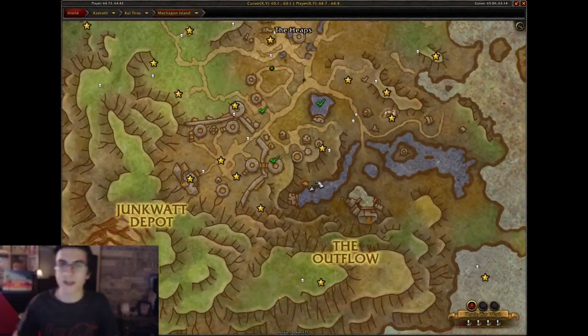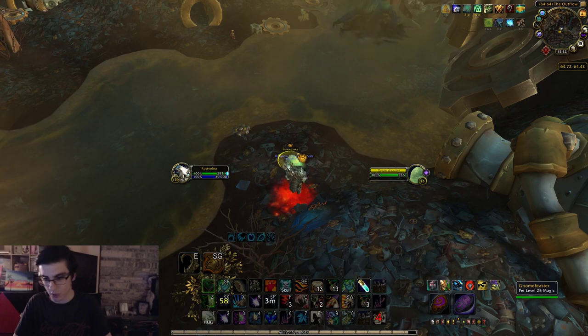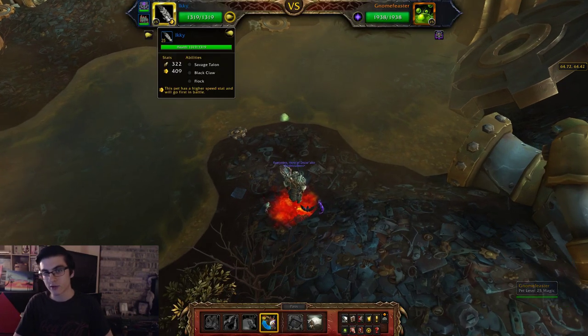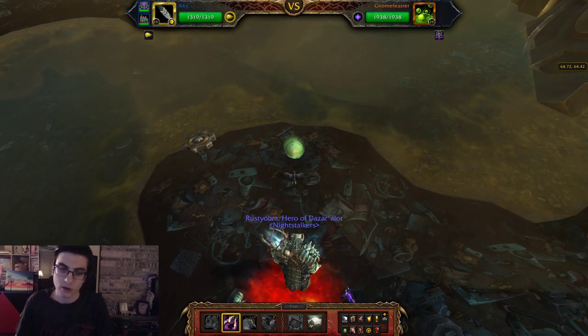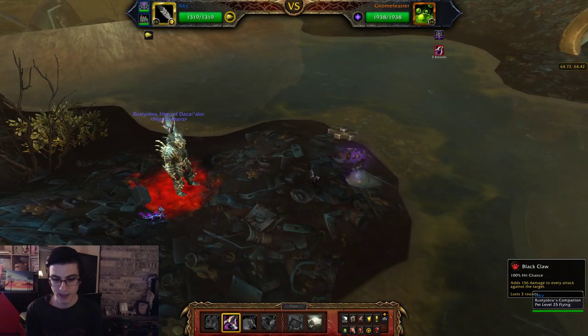Move on to the next one — Gnome Feaster. I don't know why we're killing this thing; it's doing the Lord's work by annihilating all those gnomes. Anyways, you need Icky and your Twilight Clutch Sister for this one. Start off with Icky and go ahead and use your Black Claw.